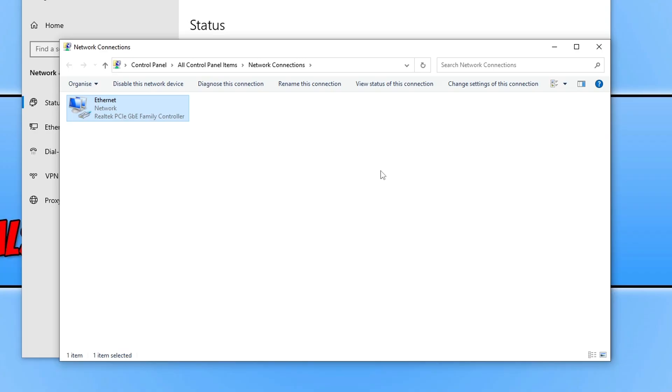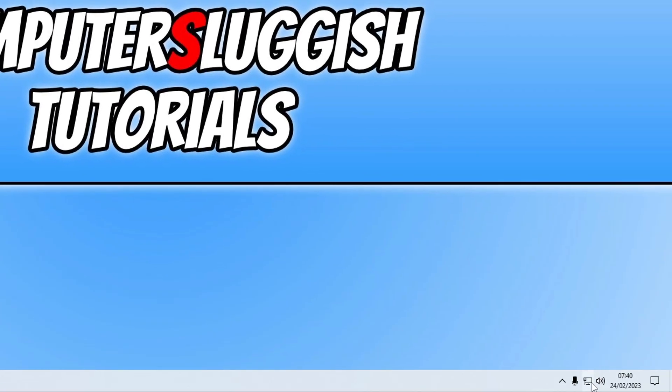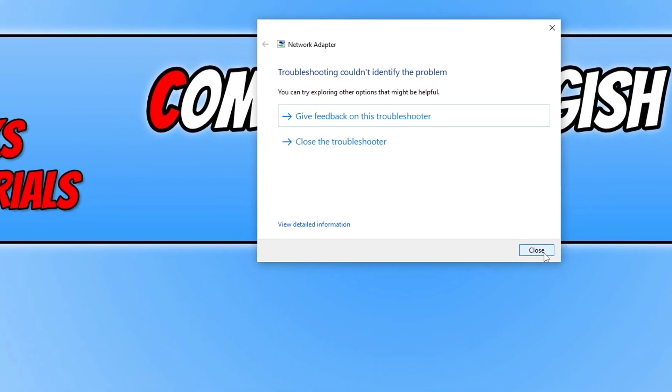If that didn't help, close everything down, then right-click on the network icon in the bottom right-hand corner and go to Troubleshoot Problems. Windows will now do some checks to see if it can detect the issue. If it couldn't identify a problem, that's fine — click Close. However, if Windows did find an issue, go through the troubleshooter to fix it, then click Close.